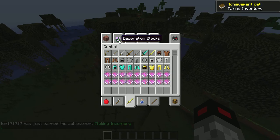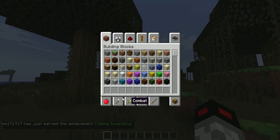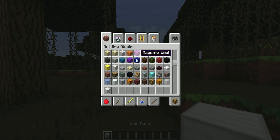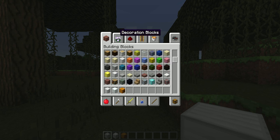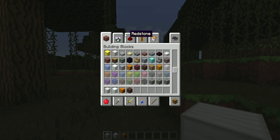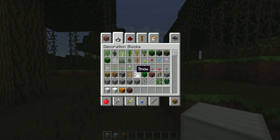So for this you're going to need a block of iron, which I have. You're going to need a pumpkin, you're going to need a block of snow. You are going to need a piece of soul sand and a wither skeleton skull. That's it.